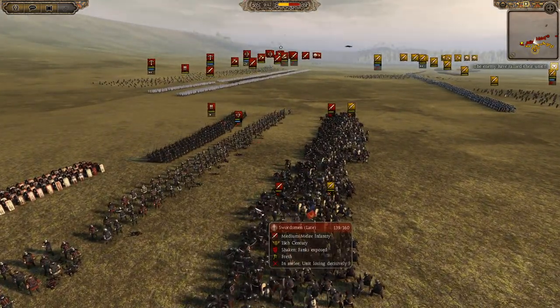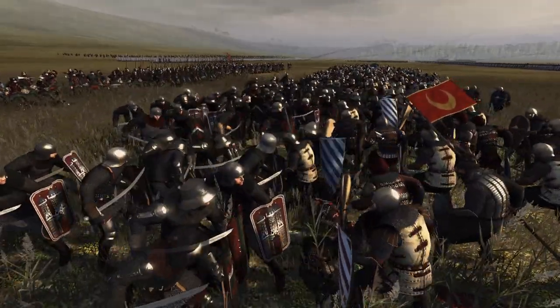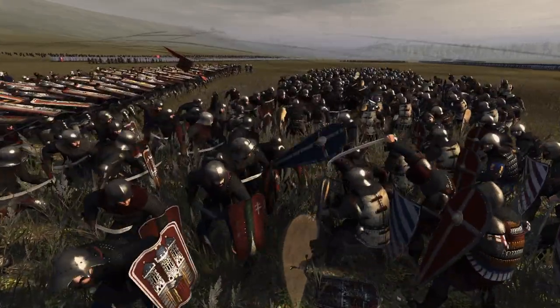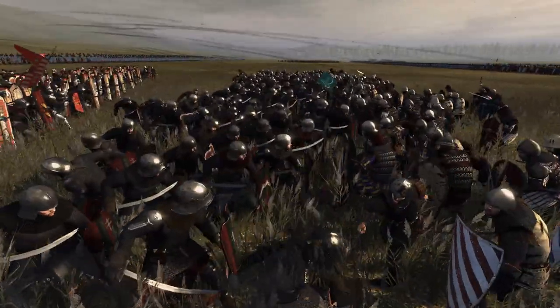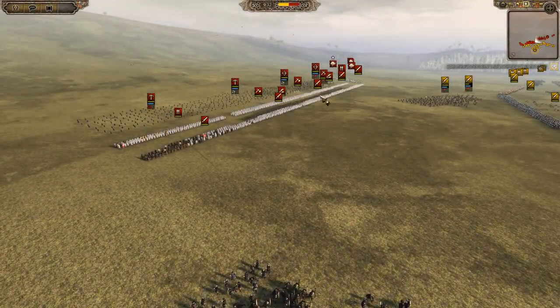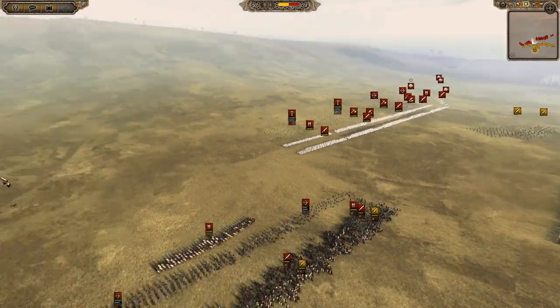It looks like the swordsmen for Hungary are losing in this initial fight. We've got Pavi Spears coming up to support with their big shields. The Holy Roman Empire has not yet supported his Hungarian ally, who's now fully in the fight — it's across the entire front.